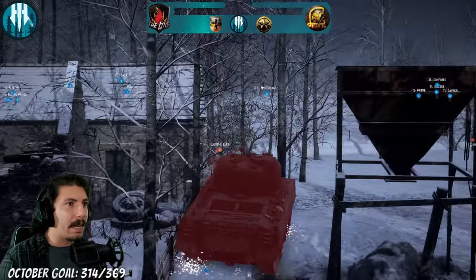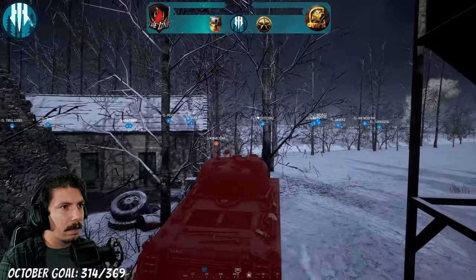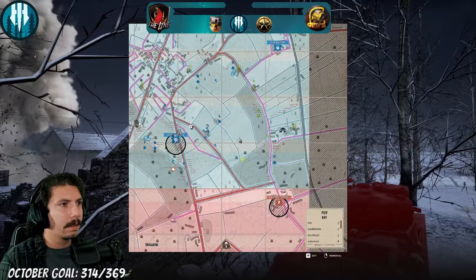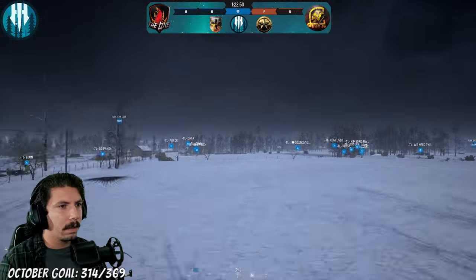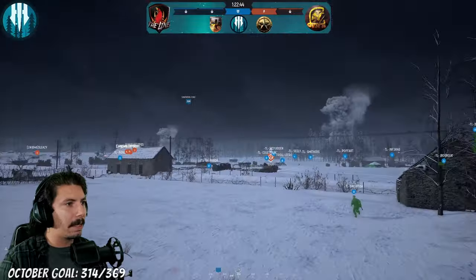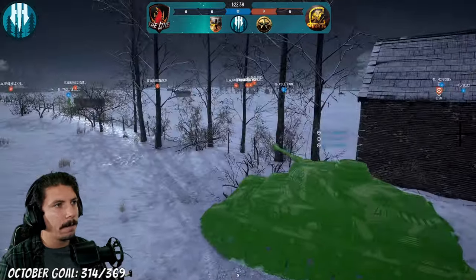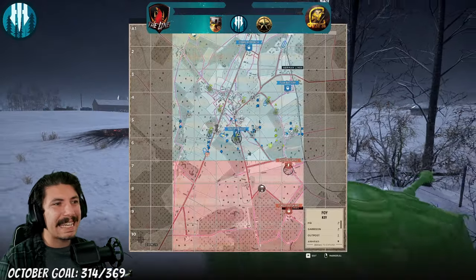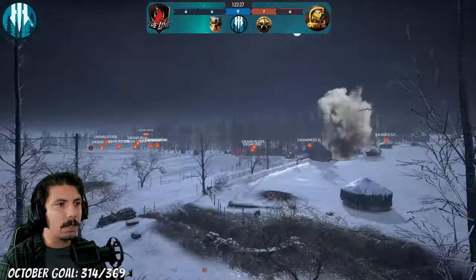We got an AT gun lined up on the medium tank. I don't think the medium tank sees it — I don't know if it's fired yet. Right there — AT gun, I do not believe it's active yet. Looks like the AT gun is unoccupied, but it's in a perfect spot to light up that medium tank. Let's go back over to Kalito and crew — they're playing fairly conservative, they want to be alive as long as possible. I'm not seeing any marks from commander on that medium tank — it hasn't been marked yet. Someone should start manning this AT gun.